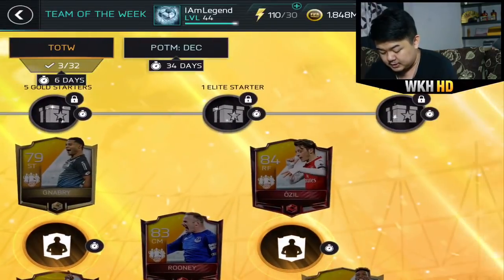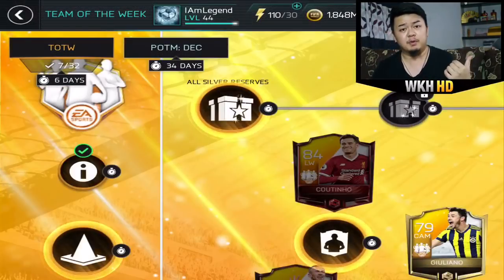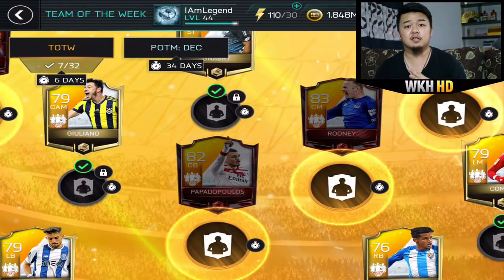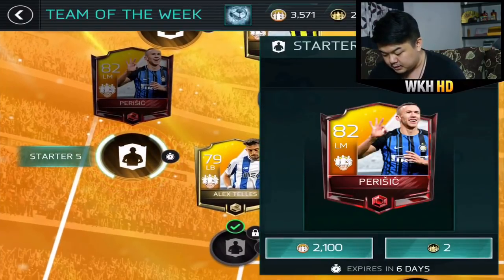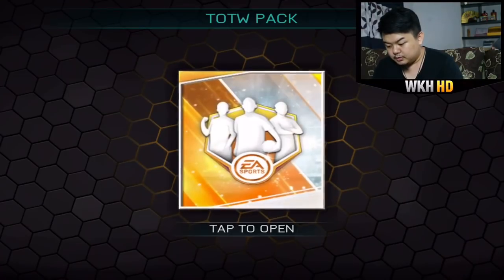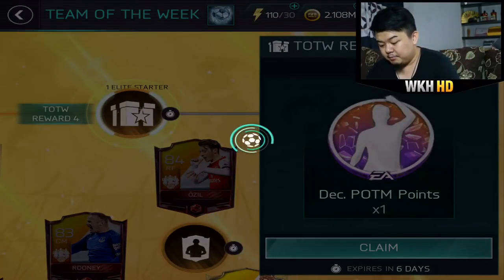We do have 6,000 points. If they follow the same format from the previous month, one player is equal to 10,000 FIFA points — it's that good. We're gonna go for the cheapest one — Presage. Wait, I used the wrong points! It's okay, we can get them back. Presage, welcome to my club!